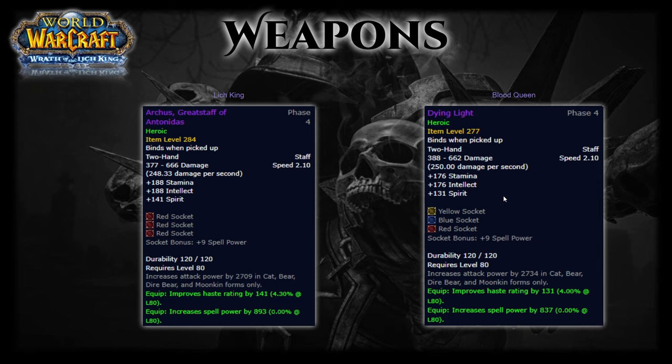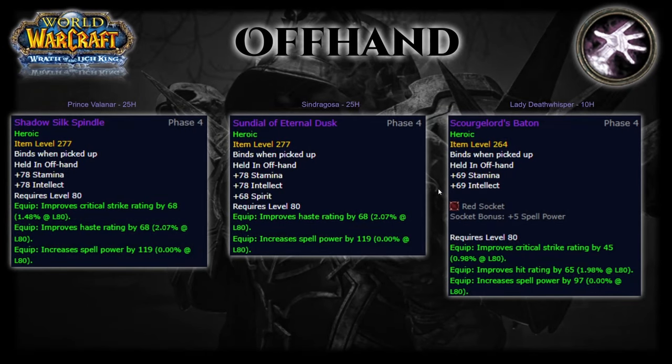For off-hands, things are looking good in this phase. Shadow Silk Spindle off Prince Valanar on 25-man Heroic is the best option, while Sundial of Eternal Dusk is slightly behind, swapping crit for spirit — both are good and I'd be happy with either. Lastly, Scourgelord's Baton is a great alternative for off-hands, much easier to obtain since it drops from 10-man off Lady Deathwhisper, and it's also a great hit piece if you're lacking hit rating.